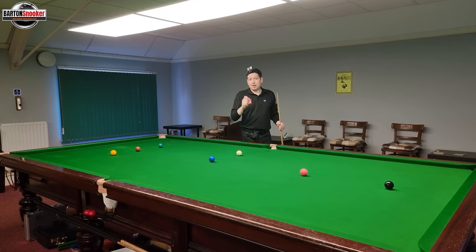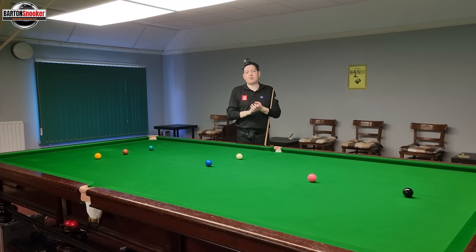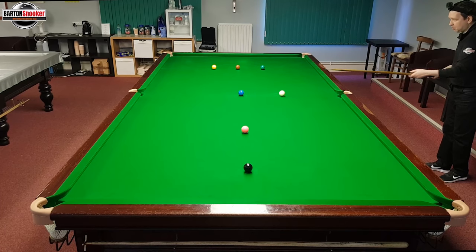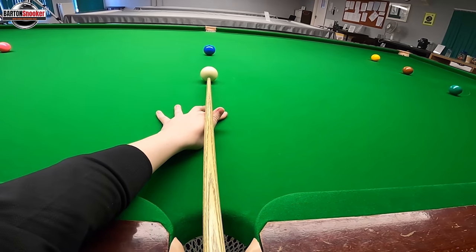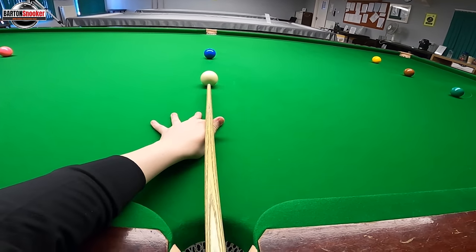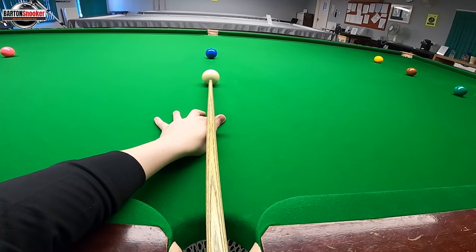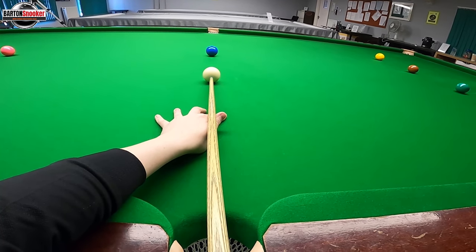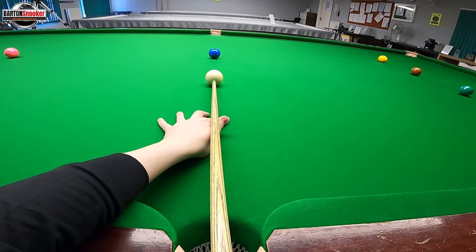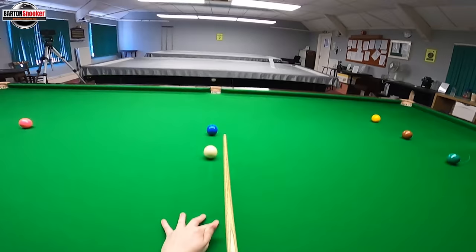Let's look at all the things that make straight cueing difficult. I think a lot of people take for granted how difficult it is to deliver the cue in a straight line because there are so many variables. When I get down to this stun shot, I'm trying to go centre ball, aiming on that blue where I think it's absolutely straight to hit it full ball for the pot. Then I've got to bring the cue back in a straight line, get it to come forward and hit that point on the white nice and straight, then go through the white straight so it pushes the white in a nice straight line.